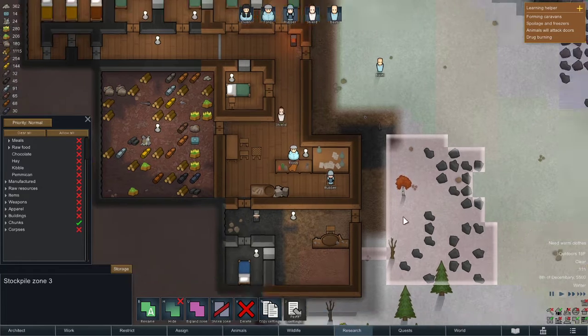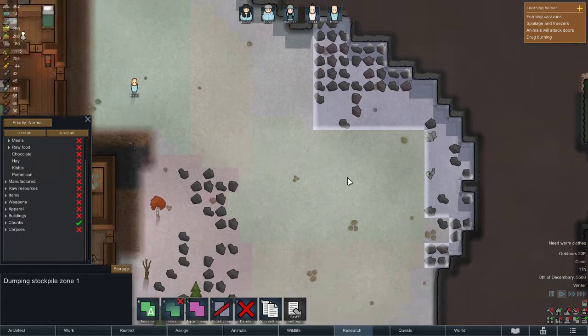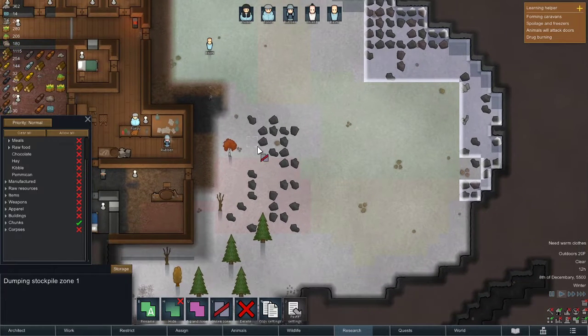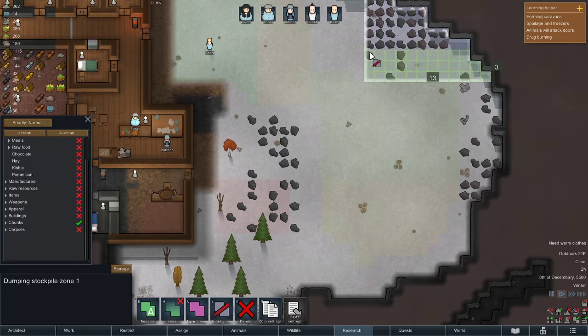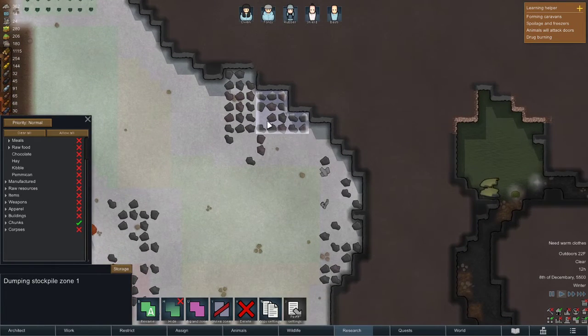I could delete that zone. I think what I'm going to do is shrink — whoops, did that, oh crap. I can't control-Z that. Well, I guess I'm shrinking all of it. I'm just going to shrink that down to a good size, and shrink this down a lot. So this will be like an emergency stockpile area that's pretty much full right now.